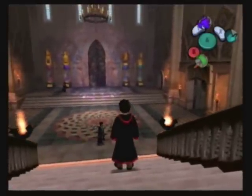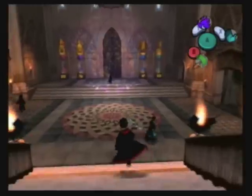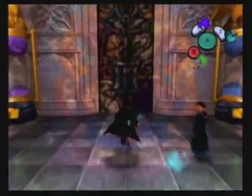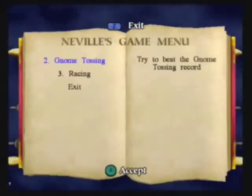Welcome back to Waterpark Rangers Let's Play Harry Potter and the Chamber of Secrets. In the last episode, we beat Slytherin Quidditch and we've started Neville's minigames. Today we're continuing the next minigame: Gnome Tossing.